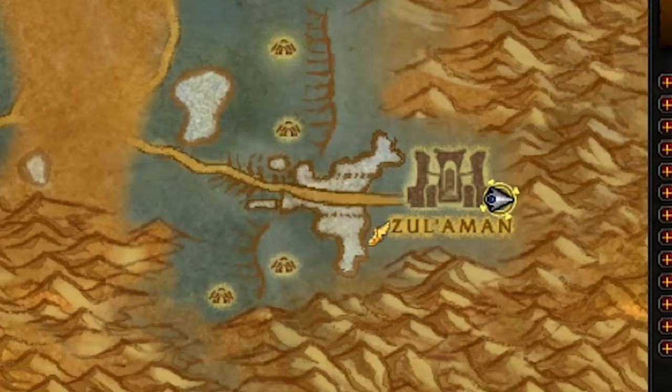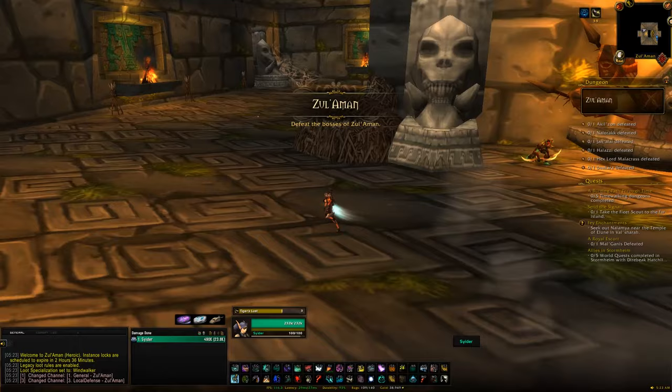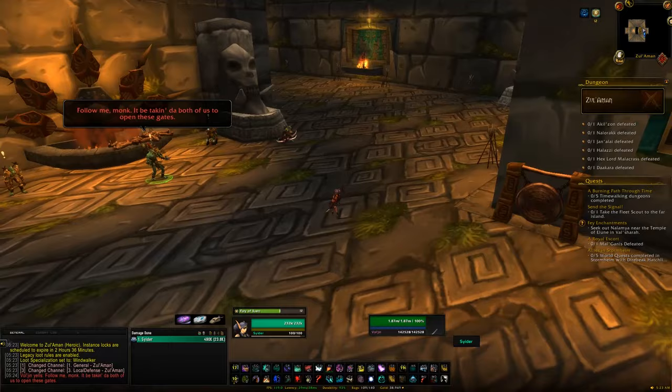The next destination is going to be the Ghostlands, and off to the east you'll find the dungeon Zul'Aman. From this dungeon we can get the Armani Battle Bear. Head inside Zul'Aman on Heroic difficulty, then speak to Vol'jin, who will start the event to begin the dungeon — you'll have to click on the gong.